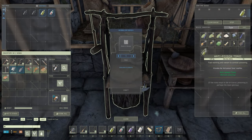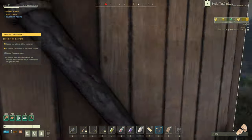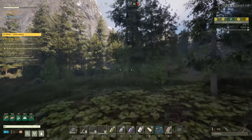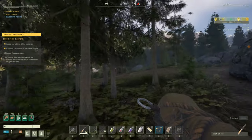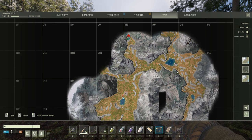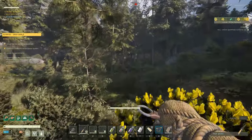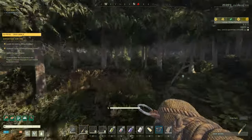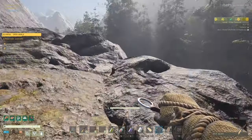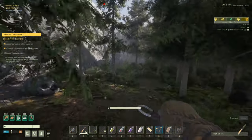We have 10 poison potions ready to go, 10 healing tonics, and our antibiotics. I have two bows and my knife for backup. I think we're ready to take on this mission — I'm not going to bring my moa because it'll be a little bit dangerous, so I'll just head over on foot. The sun is shining nice and bright and we're ready to power our solar panel.